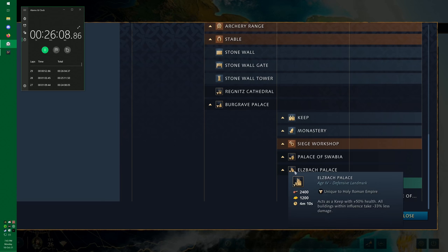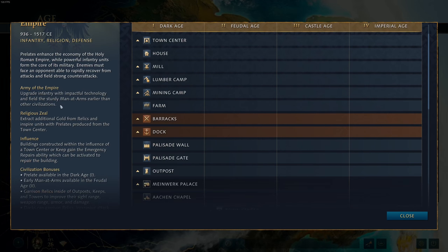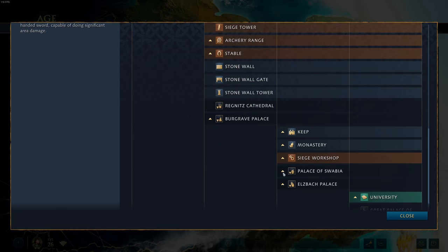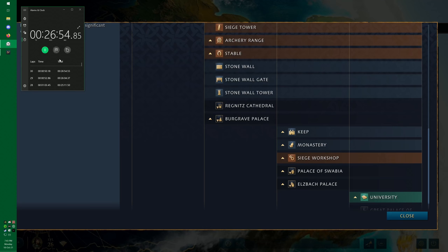The Elzbach Palace acts as a keep with 50% increased health, and all buildings within its influence take 33% less damage. This is another incredible HRE landmark. You can combine the 33% less damage with the Holy Roman Empire's existing influence ability — Religious Zeal — where buildings constructed within the influence of a town center or keep gain the emergency repairs ability, allowing you to actively repair them. So not only do your buildings take 33% less damage, you can also heal them. A really strong landmark that enables a lot of staying power.